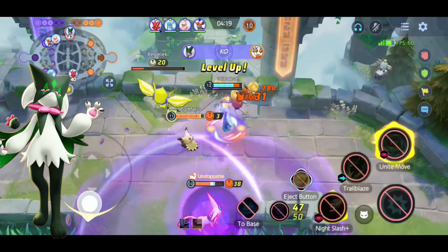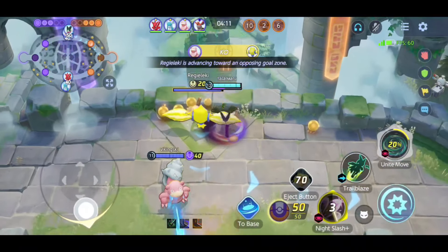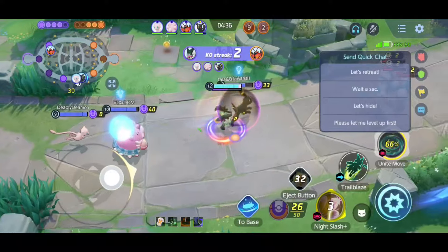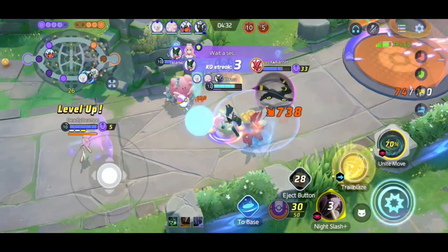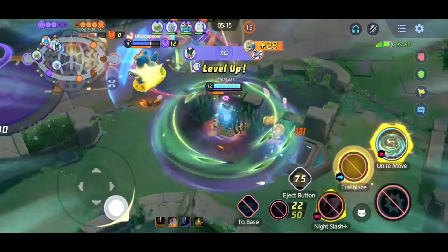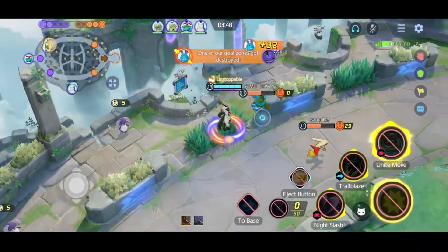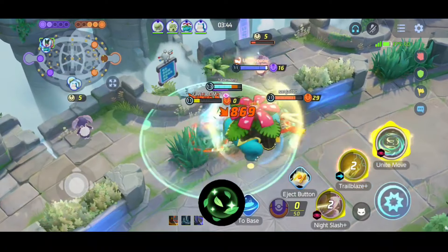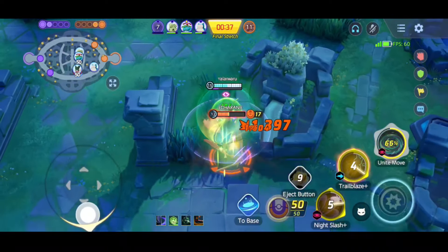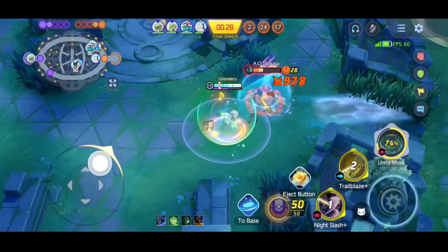At number 1 we have none other than Meowscarada. Meowscarada totally deserves the number one spot — she is one of the Pokemon that deals insane damage from her basic attacks, and can literally kill squishy Pokemon in just two or three hits. Right now Meowscarada is totally broken, especially in solo ranking, because you need a Pokemon that is strong in the early game, mid game, and final stretch — and Meowscarada completely fulfills that. I guarantee that if you know how to play Meowscarada properly, she will help you rank up faster. One thing I love most is her passive ability Overgrow, which activates when her HP drops below 50%, increasing her damage and healing by 20% — making her super hard to kill in the early game. Her power spike comes at level 7, so make sure to go into the jungle in the early game.